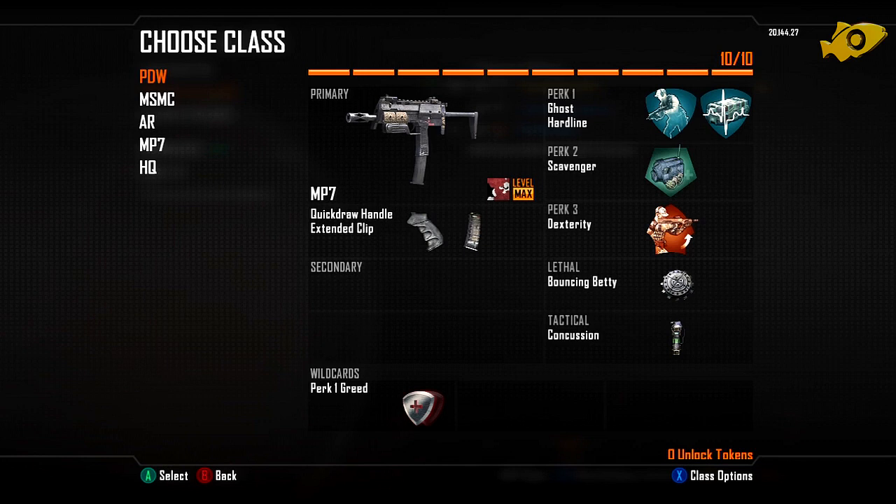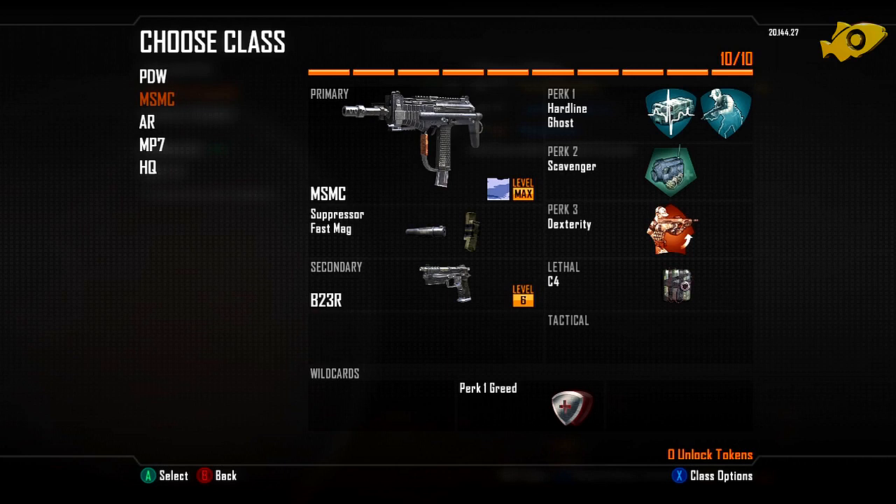The second class I was using was the MSMC, and you guys know I absolutely love this weapon. This class was used predominantly for team deathmatch situations where I wanted to stay off the map and be a sneaky little ninja. I was using the MSMC with Suppressor and Fast Mags for those faster reloads. I did have a secondary as well — the B23R — because the MSMC hasn't got the largest clip, so I definitely recommend running with a secondary.